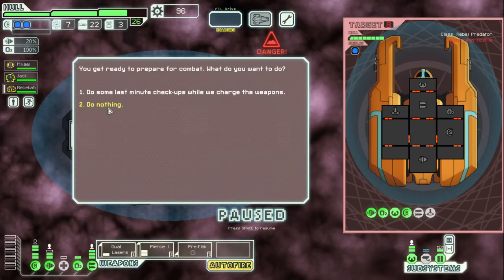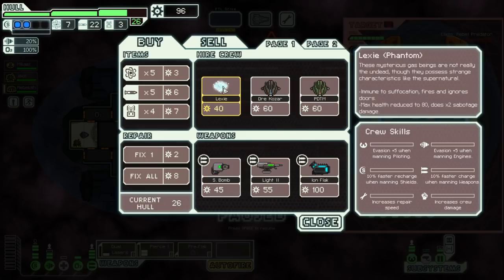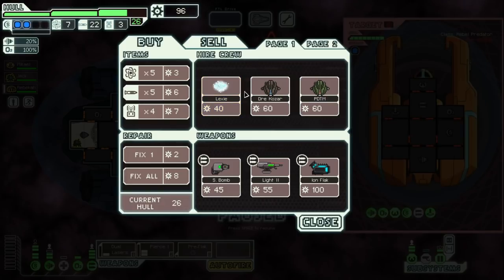We have a decent amount of money. A rebel ship is resting nearby making minor repairs — they don't seem to notice us. It's cool that stores aren't completely safe anymore. I mean, we could have ignored this guy, but there's actually stuff here now — if you went to a store in base FTL you didn't get anything other than what the store offered. We get to go first. Interesting. Lexi Phantom — these mysterious gas beings possess strange characteristics like the supernatural. They are immune to suffocation, fires, and ignore doors. They're pretty much ghosts. Max health reduced to 80, but does two times sabotage damage — so it hurts systems faster.